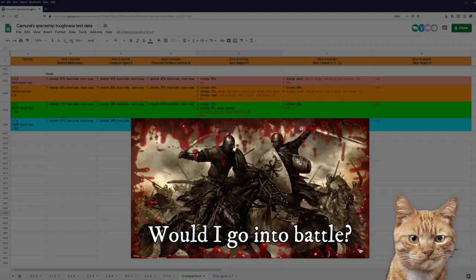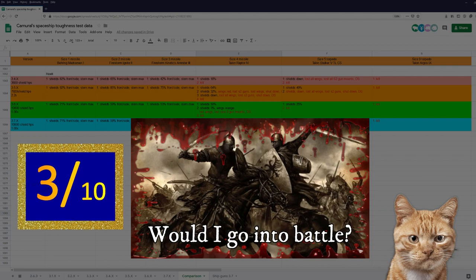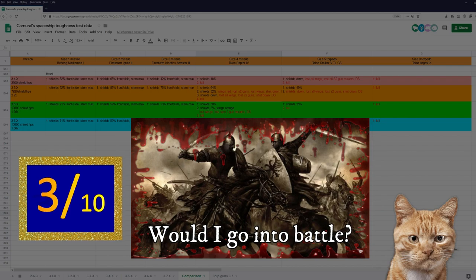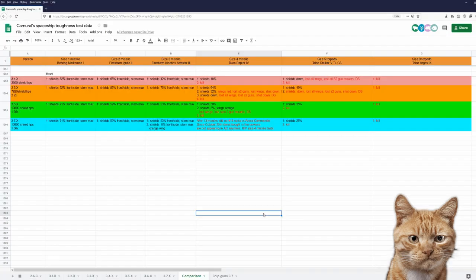My rating for the Hawk in 3.7 is a 3 out of 10, which is clearly below average. As always, you can find a link to my spreadsheet, my Locust data, and a lot more useful guides in the description below. I hope you had fun watching this video — see you next time.